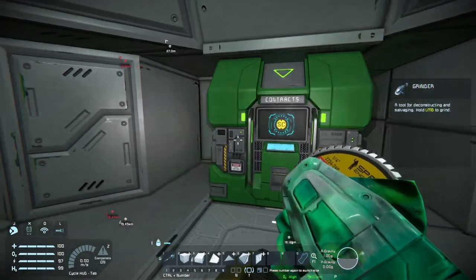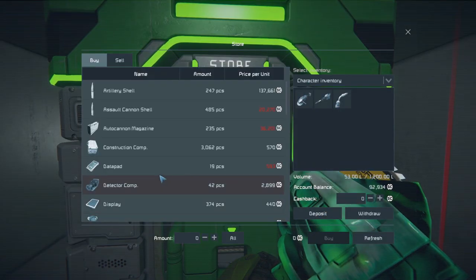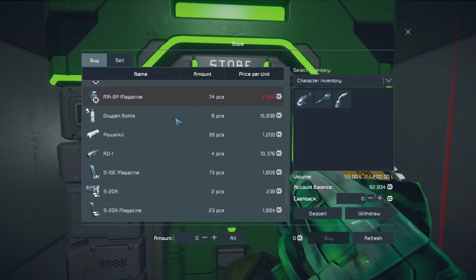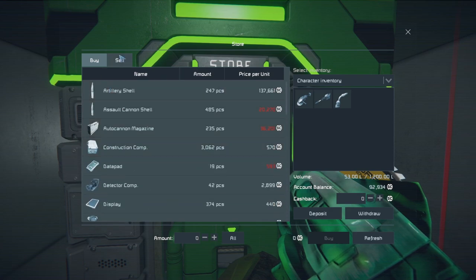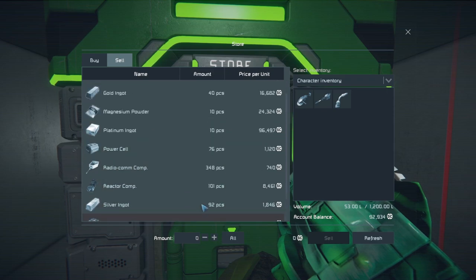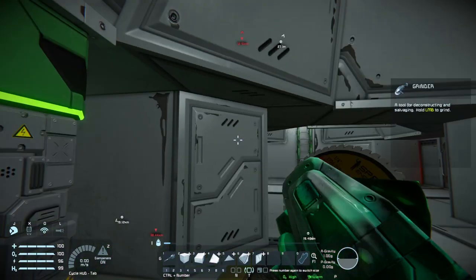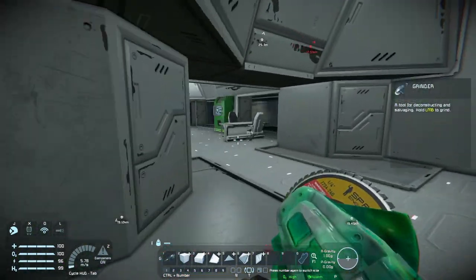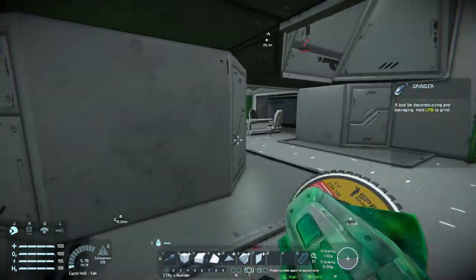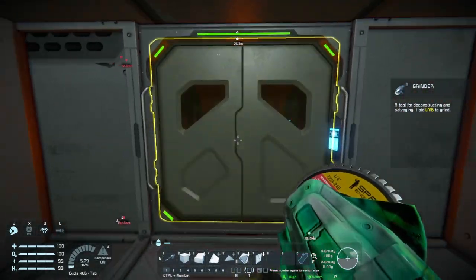Store and contracts — let's see what the store is selling here. Components, weapons, and ammo. You could buy 10 pieces of magnesium powder at 24,000 each — that's pretty doable. And you'd buy 10 pieces of uranium ingot. Why don't I connect to the base and see what I want to sell, because I could make some money — that could be good.